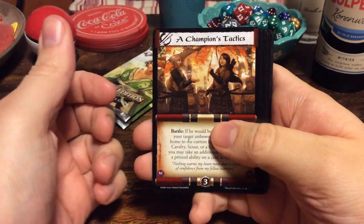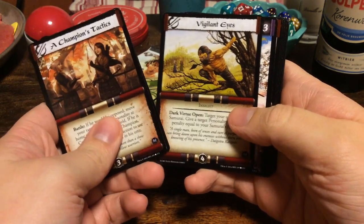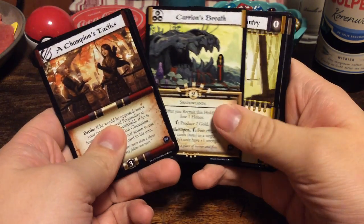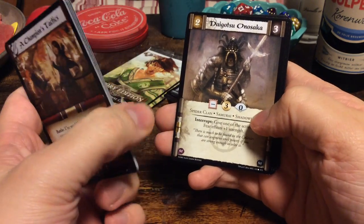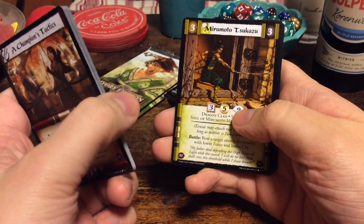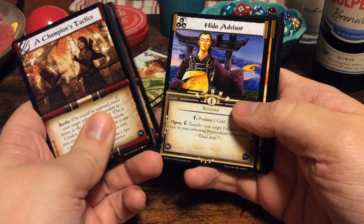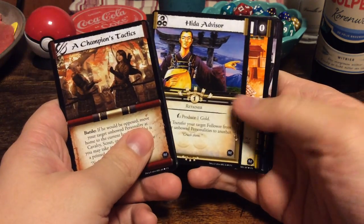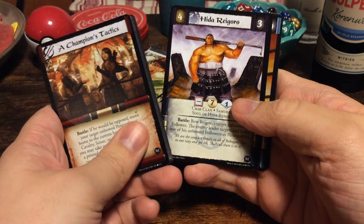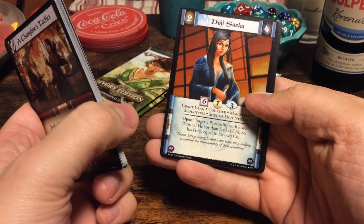A Champion's Tactics. Ii Koma Ichi Moko. Vigilant Eyes. Moto Okano. Back to the Front. Carrion's Breath. Light Infantry. Daigotsu Onosaka. Spike Tetsubo. Mirumoto Tsukazu. Ramifications. Hida Advisor. Shield Wall. Hida Raigoro. Wow, this guy is huge. And as our rare we have Doji Sueka from the Crane Clan.